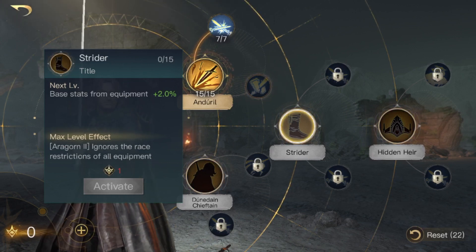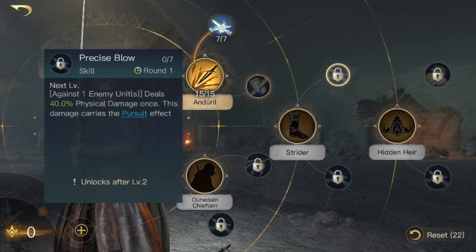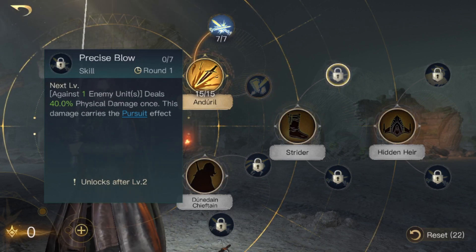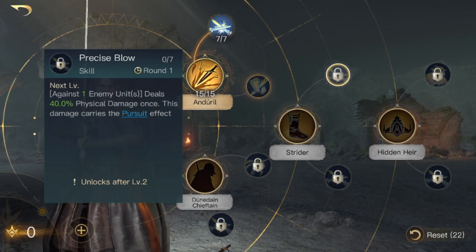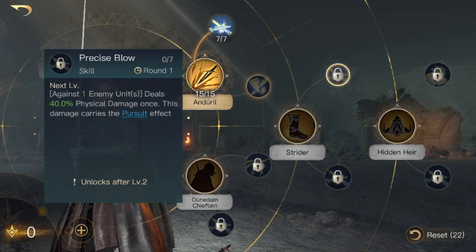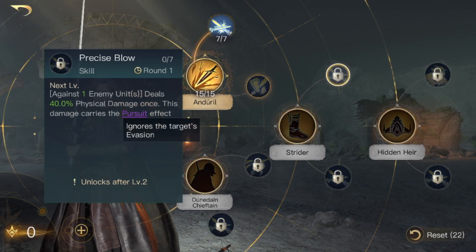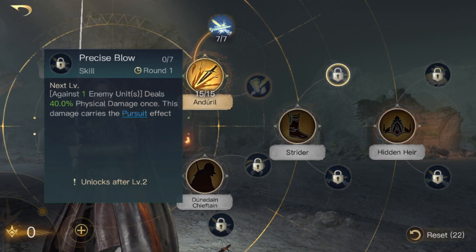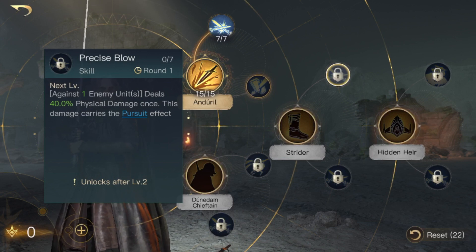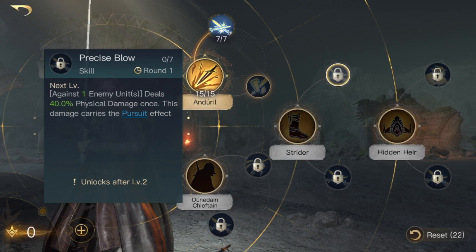Then you're going to put 7 out of 7 into Precise Blow. This activates every other round — every second round — and against one enemy unit it will deal 40 physical damage at level one, more at max level. Crucially, this damage carries the pursuit effect, and pursuit ignores the target's evasion. So whenever Aragorn activates Precise Blow, your target will not be able to evade it even if they have 100 evasion.